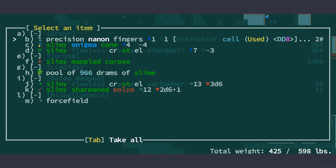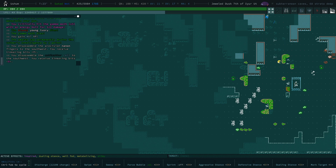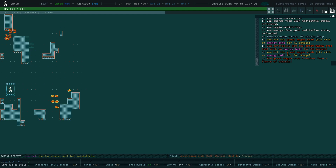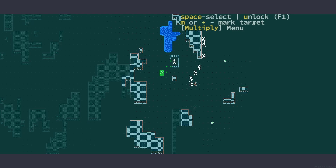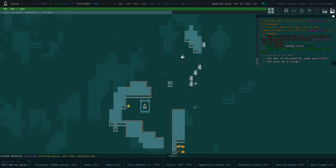There's precision nano fingers — we have a chem cell in it, so I'm going to disassemble it since it's used. Let's kill everything that is left here, wait, force bubble on, and keep going. Another magma crab — magma crabs at this point are great because they still give us a thousand XP. I'm aiming to get this character to level 45. Is there a chest here? There's a forge, and there's a chest. That stuff is beyond lava, so we can take a look — sharpened polype in the lava, so we don't actually want that.